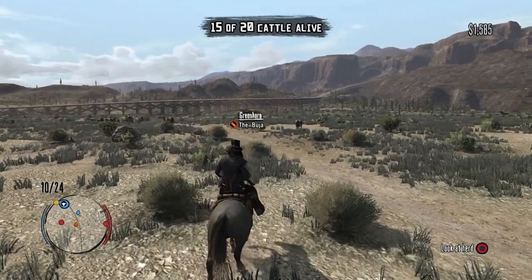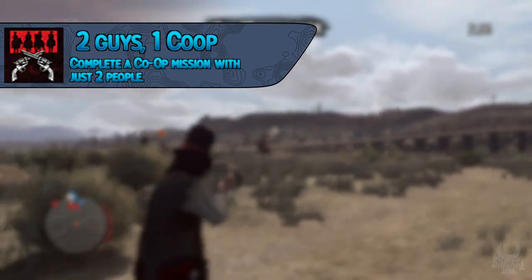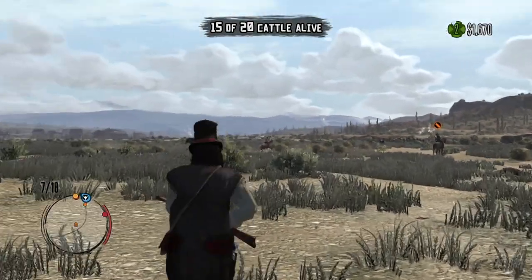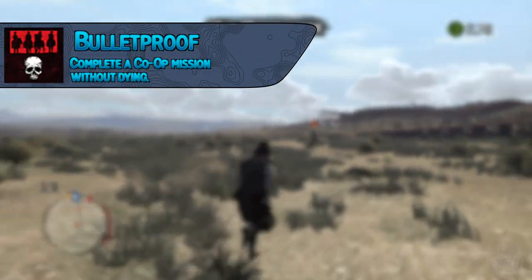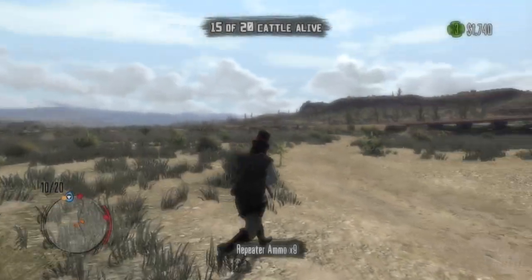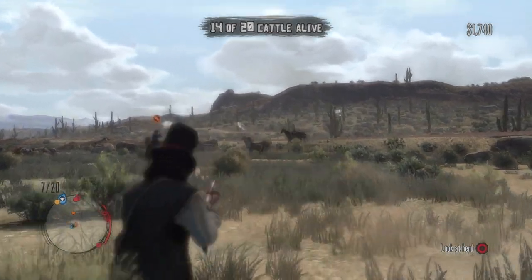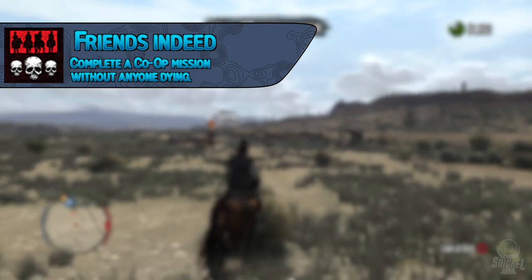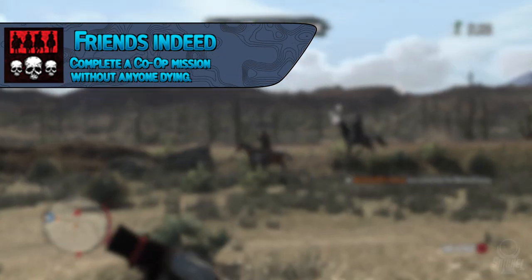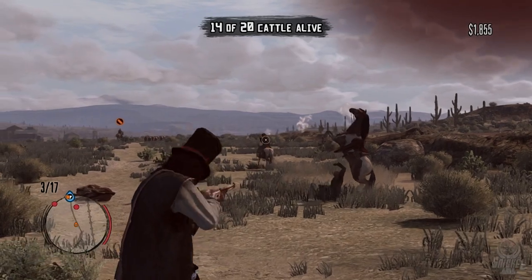If you play with a group, you'll need to split up for one mission to earn the trophy Two Guys One Co-op, which requires completing a co-op mission with just two people. If you play safely and beat a mission without dying, you'll earn Bulletproof. If your entire group beats a mission without anyone dying, you'll earn Friends Indeed. For both Bulletproof and Friends Indeed, note that getting into a bleed-out state also counts as dying, so watch each other's backs.